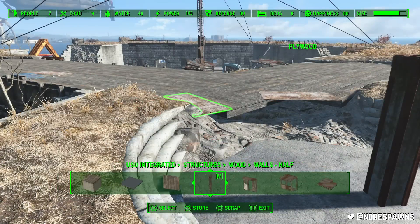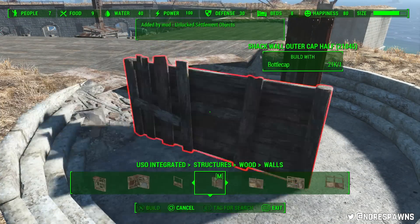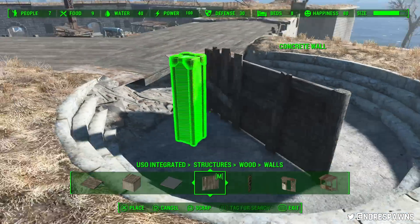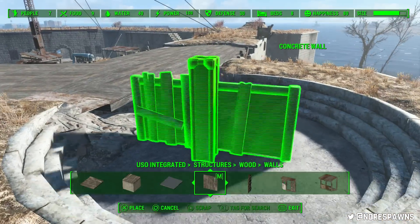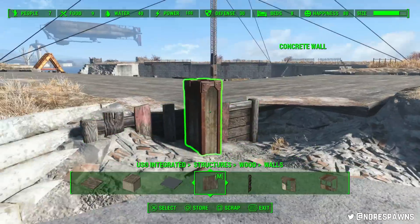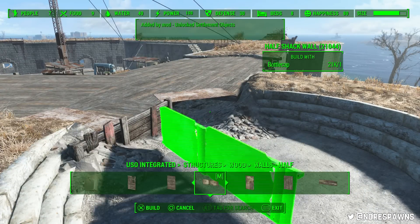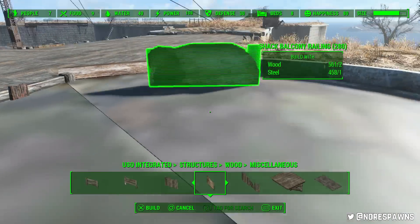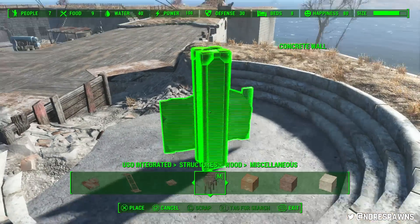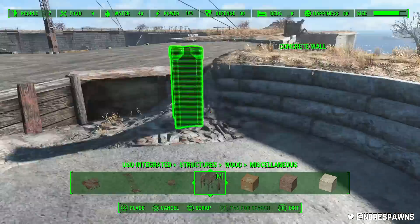To be utterly frank, I rage quit yesterday. What happened was I placed those lights on the strings — the lantern lights on cables from the mod that you've seen on raider bases. When I was testing them, I could place them down anywhere; they didn't have any collision at all. But when I went to record, I couldn't place them down at all — it physically just wouldn't let me and made no logical sense. I got really angry and said forget it, I'll build the castle and try this another day.